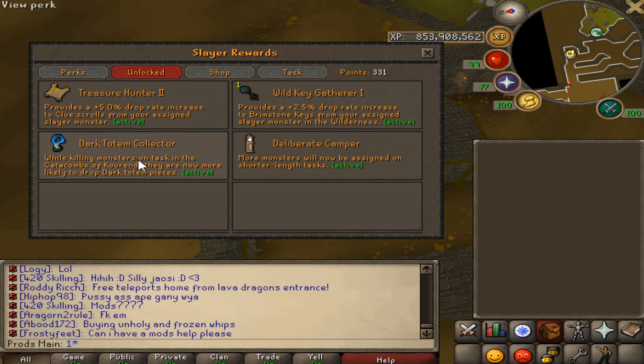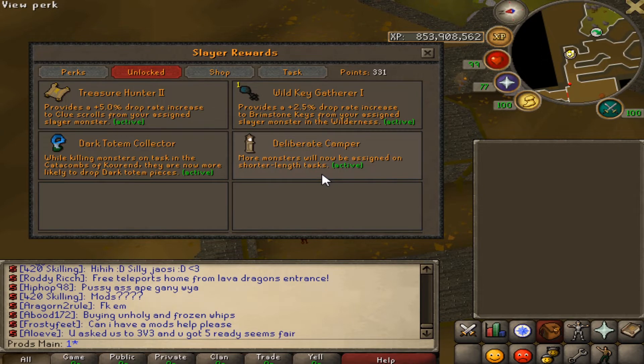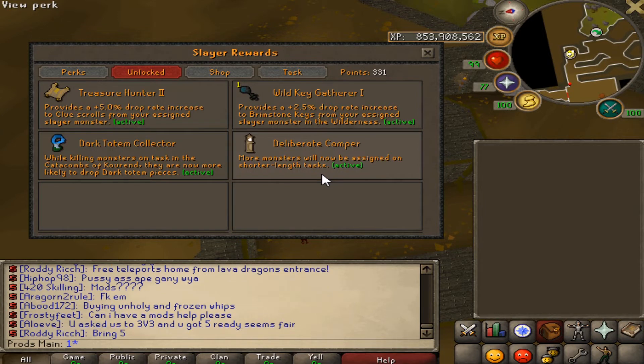The other perk is that more monsters will now be assigned on shorter slayer tasks. I thought it would help get more abyssal demons per task, but it didn't really work that way. I also did it because later on when I do bigger bosses like Bandos, instead of getting 5 or 10 of them per task I'll get more. So that helps out later on since I definitely want to be on slayer tasks, and these perks will help me get more drops and ultimately make more money.